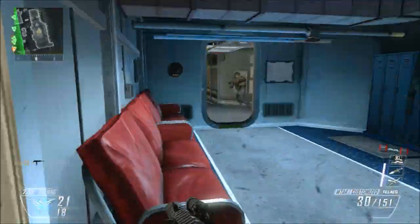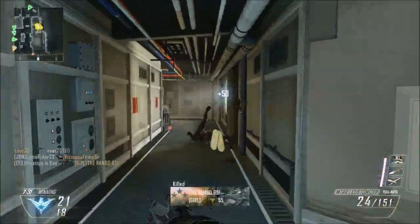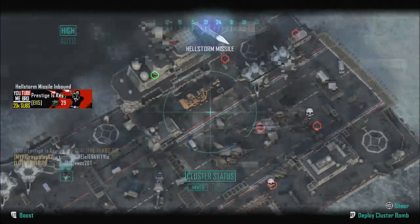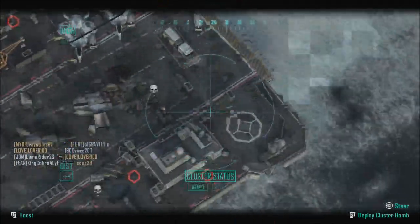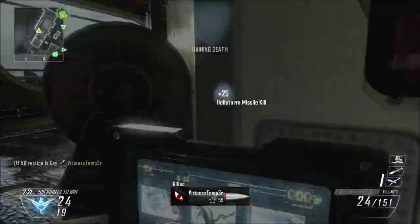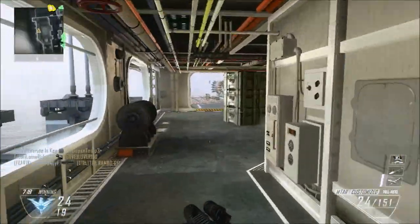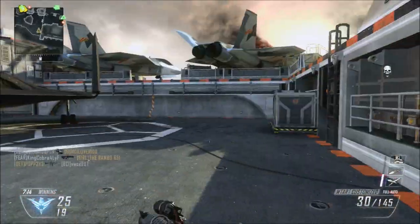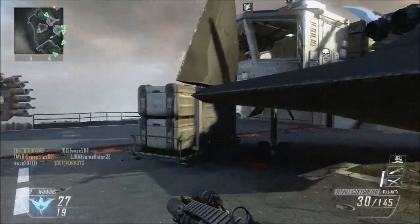Anyway guys, I've got some Kill Confirmed action for you today on Carrier. I'm using the MTAR again, which is actually a pretty nice assault rifle. For perks I've got Ghost, Hardline, Toughness, Extreme Conditioning, and Tac Mask — yeah, I remembered them all, good to go.